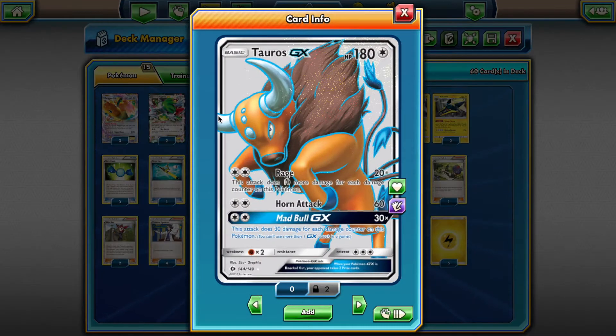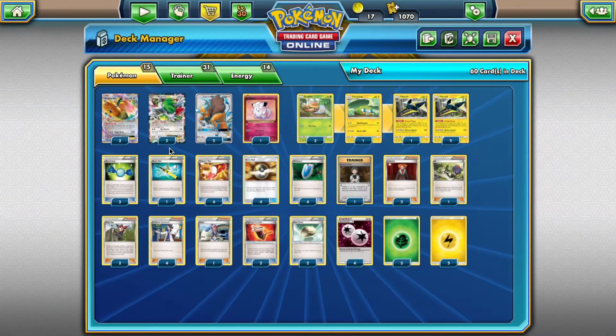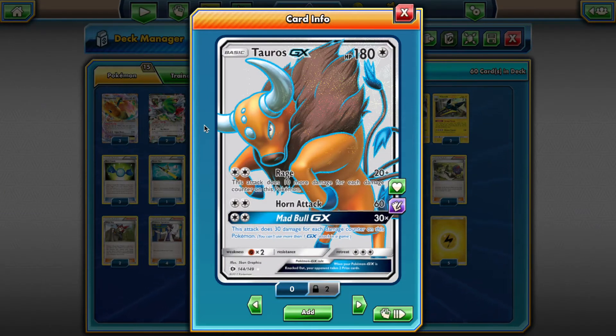We have Shaymin as usual. Our other attacker is Taurus GX — one of the things I like about this deck. Taurus makes great use of DCE, and we can charge it with a single Vikavolt ability. Playing 2 Ninja Boy makes it really easy to just kill something from our opponent, and then they hit our Dragonite back and we immediately Ninja Boy into Taurus and knock out something else. Usually that results in the opponent being out of energy or very close to it, which is great for us. Taurus works really well here — Madbull GX is the GX attack we use most games.